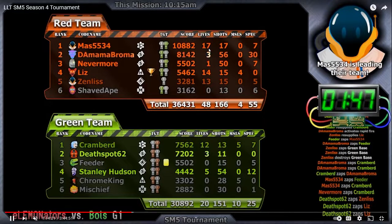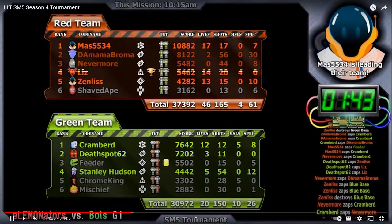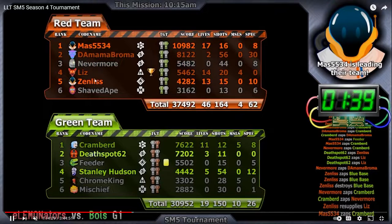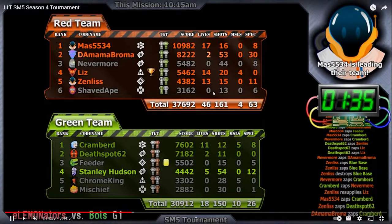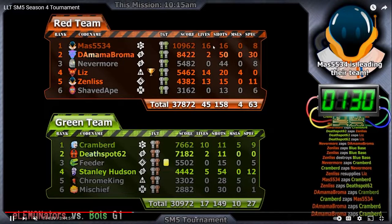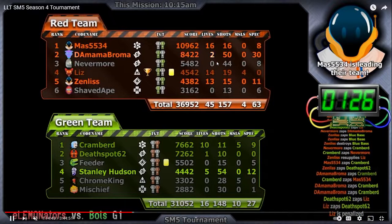This column is for lives — it tells you how many lives you currently have. If a player reaches zero lives they will turn gray, like Shaved Abe, Mischief, or Chrome King, and they are out of the game permanently. Different classes can go up to different amounts: the max for ammo, heavy, and medic is 20 lives, while the max for scout and commander is 30 lives.